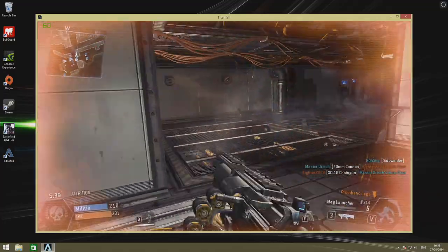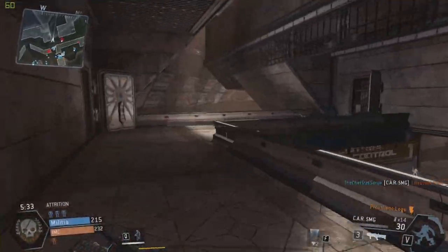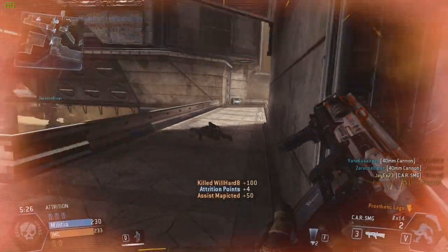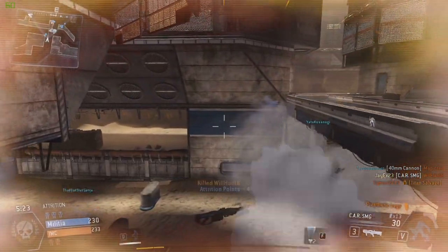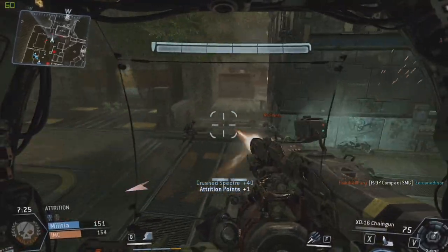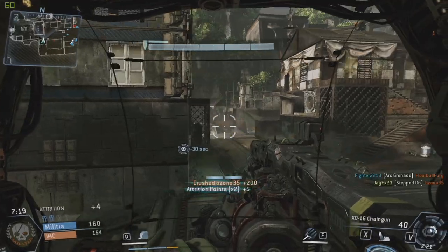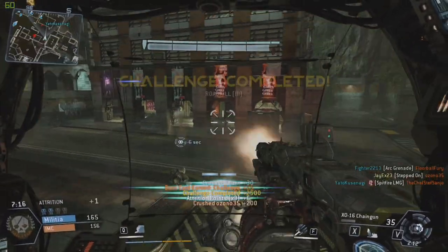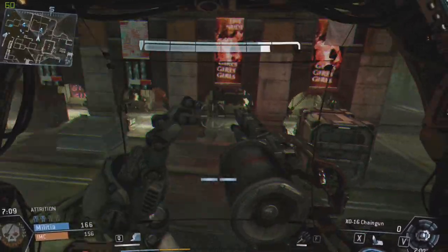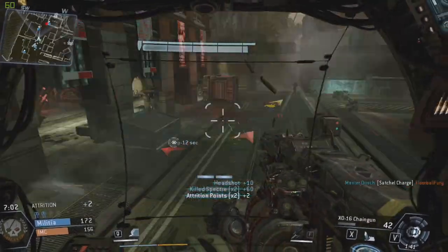Next up we have Titanfall, another recent big release and a fast-paced FPS, so a high frame rate is definitely desirable. Good news here as well — everything on medium settings and I got a solid 60 FPS. It actually locks to 60 FPS on this game. There may be a way of unlocking more, but it was locked absolutely fine at 60 FPS on medium. You could probably play on high as well, but when I started playing on medium I thought it actually looked really good — a significant increase from the console version, looks a lot better than on Xbox. Runs dead smooth, another tick for this rig.